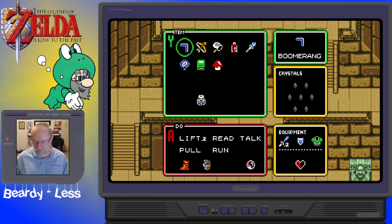You can set items to individual buttons. If you want the boomerang assigned to X, you can assign it to X, L, and R. For instance, the boomerang — I'm going to hold down the X button, do it to the right. Now the boomerang is assigned to X.